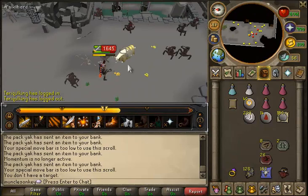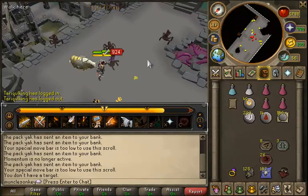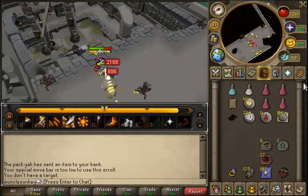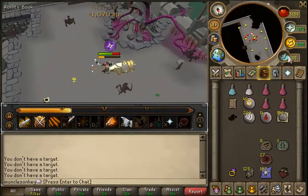I'm showing you the Charm Collector in action here. I'm just at my Slayer task, which is Abyssal Demons. As you can see, the charms just go straight into my inventory. I don't have to pick up anything at all — it just makes it really, really nice.